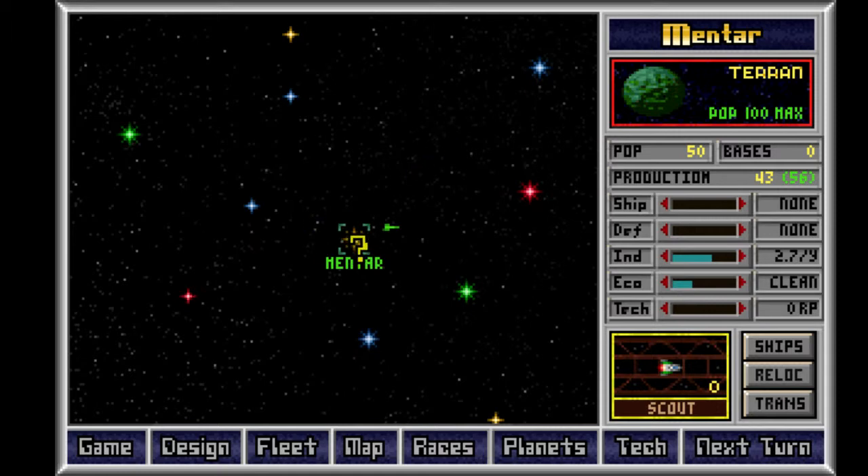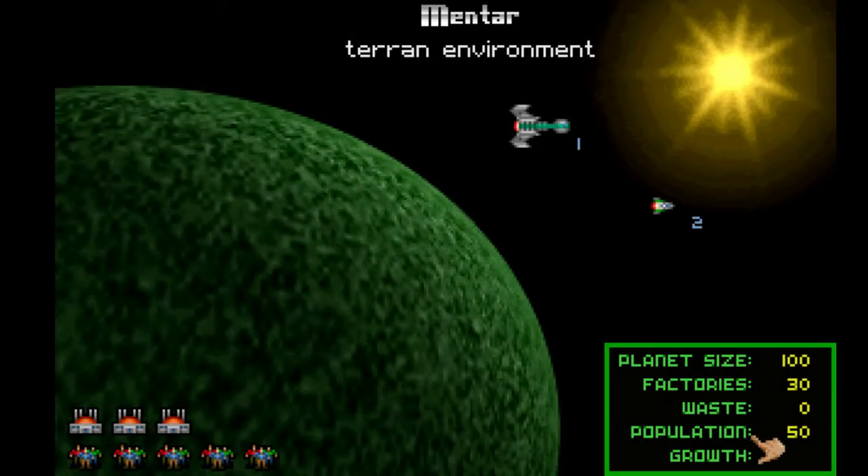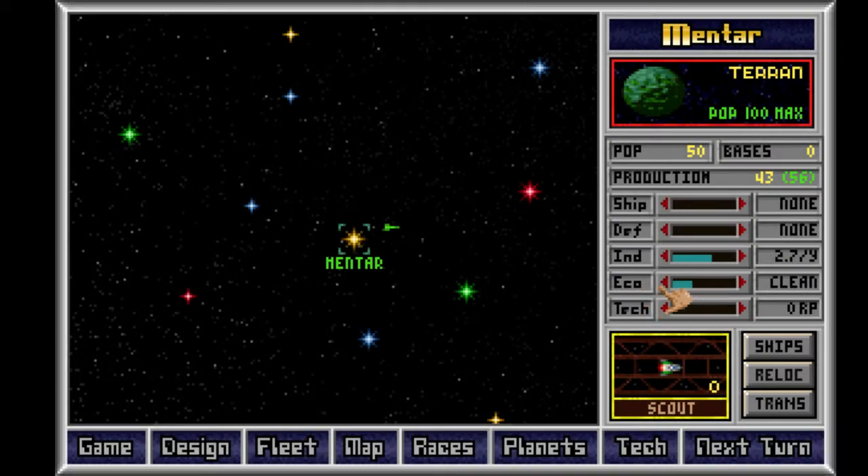As far as I can tell, basically you have this production, and you can increase your production by building more factories. Each unit of population can work two factories. You have to keep your ecology clean or else waste builds up, waste kills off your population. Aside from increasing your production, you can use that production to tech up, build planetary defenses, these bases, or build ships.